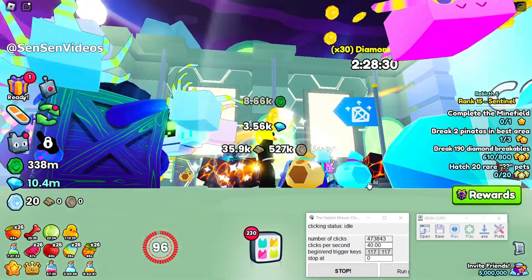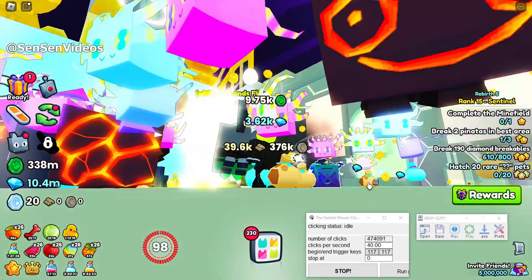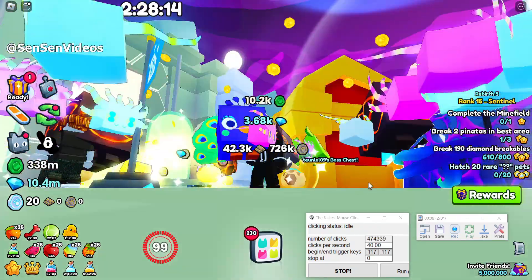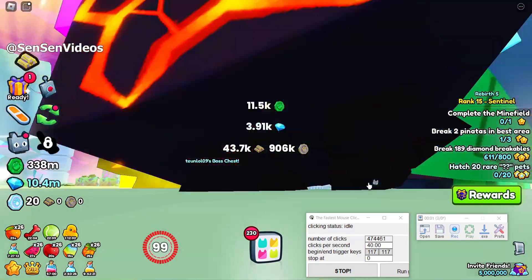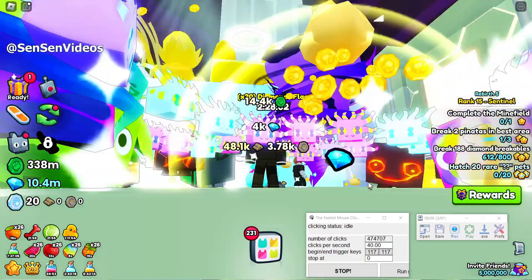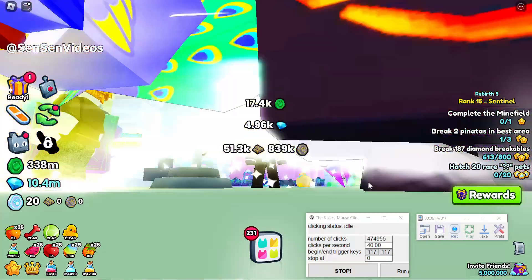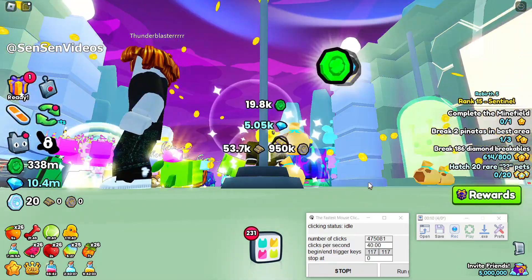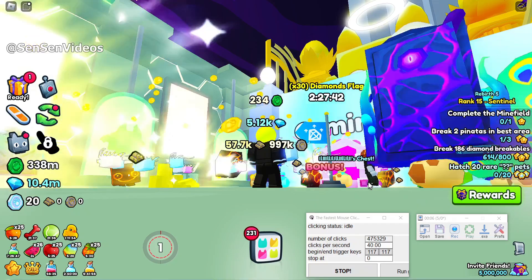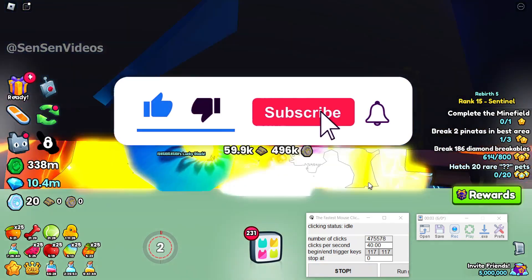During AFK farming, your ultimate will now charge faster and be activated automatically. Click your mouse cursor slightly above the floor line again. Please like and subscribe to support my channel. Thanks for watching, until the next video.